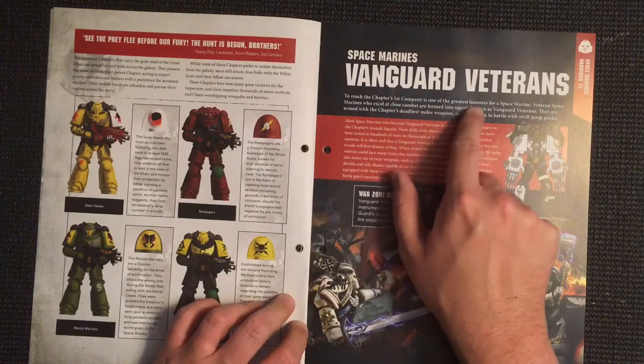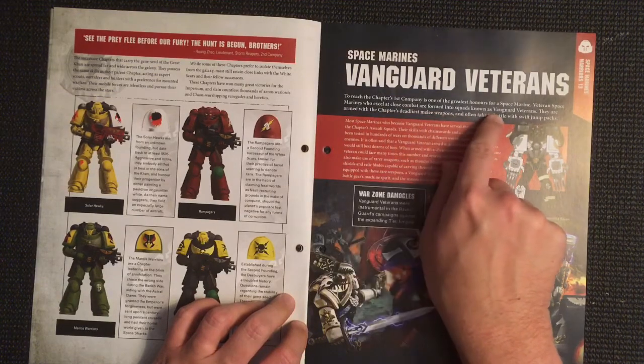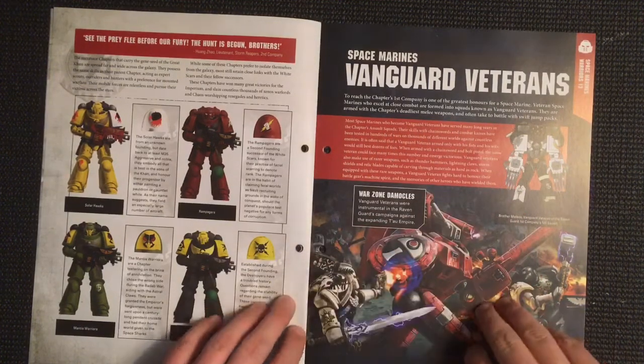Next we've got the Vanguard Veterans. To reach the chapter's first company is one of the greatest honors for a Space Marine veteran. Space Marines who excel at close combat are formed into squads known as Vanguard Veterans. They are armed with the chapter's deadliest melee weapons and often take to battle with swift jump packs.